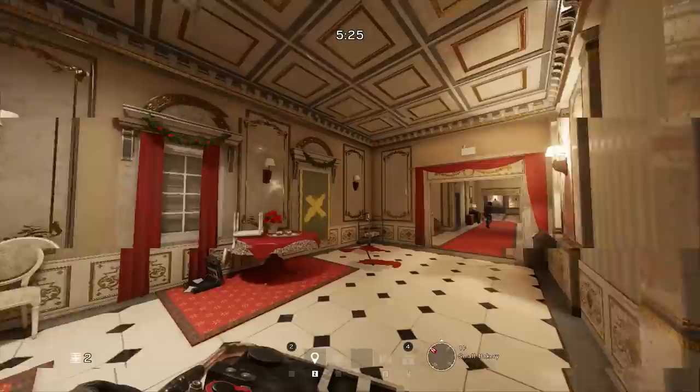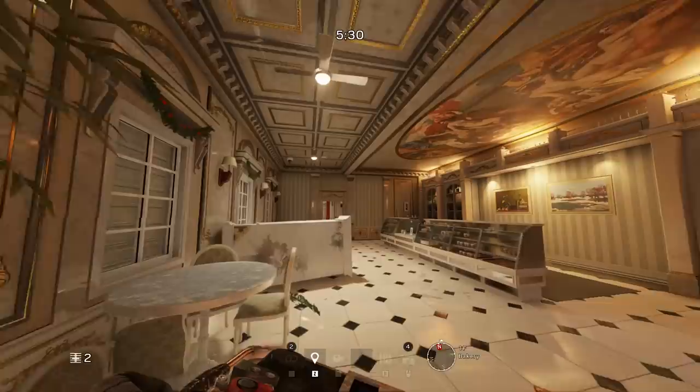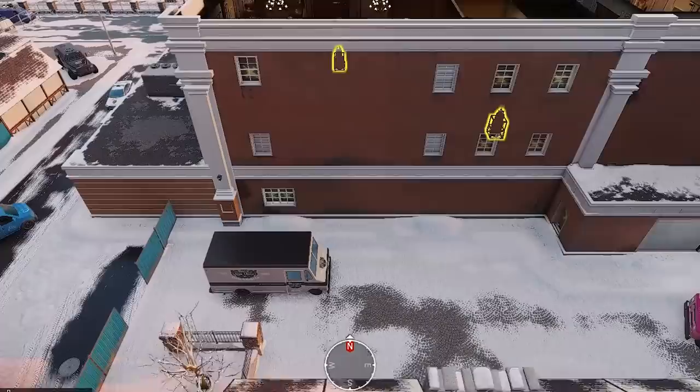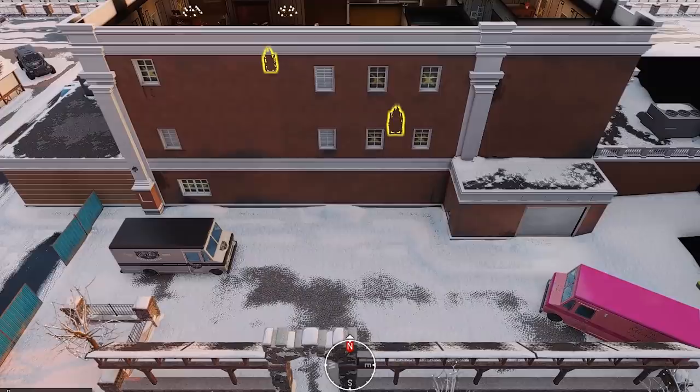Moving over to bakery on the north side, one of the windows has been removed. If you go around to the east side by Christmas Market, all of the windows have been removed. With the bakery bomb site being mixed up, this won't be a huge factor because you don't necessarily have to take control of all those windows to win the site — you actually have to push inside now. Besides those window changes, the west side is pretty much unaffected.